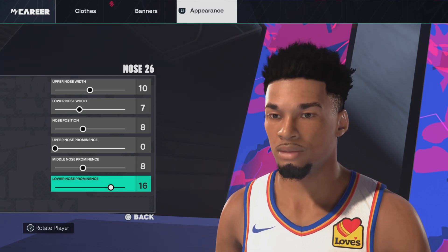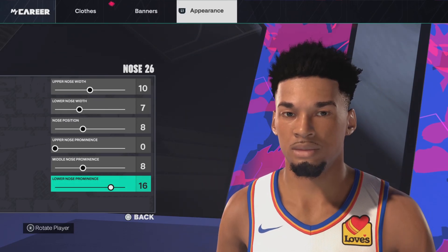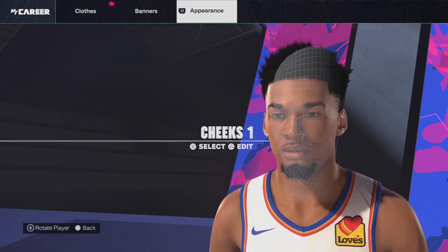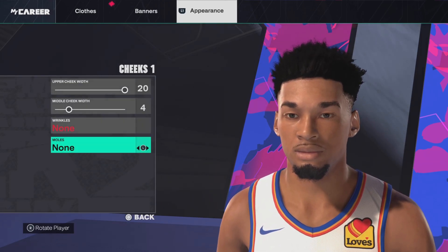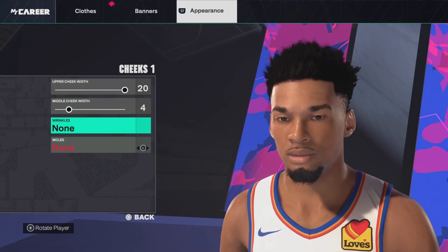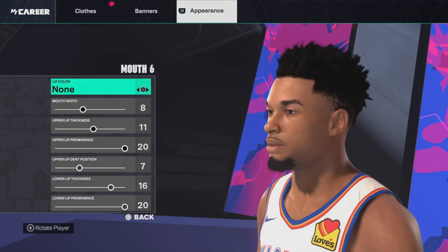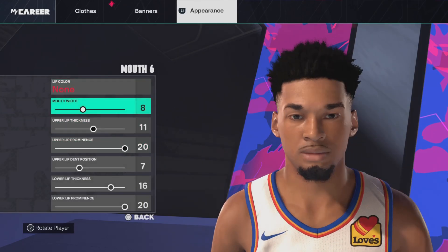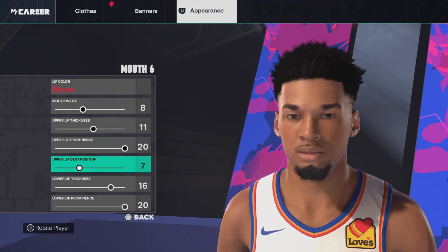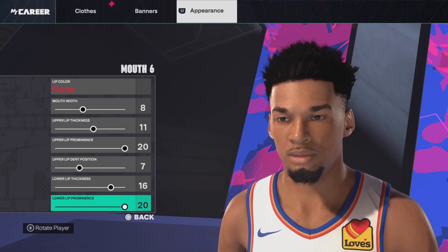I'm going to give you guys a couple of seconds to copy this down. And if you've already copied it down, make sure you hit the like button and subscribe as well. Next up, we've got the cheeks — we're going with cheeks number 1. Upper cheek width 20, middle cheek width 4, and then none for the rest. Next up, we've got the mouth — mouth number 6. Lip color none, mouth width 8, upper lip thickness 11, upper lip prominence 20, upper lip dent position 7, lower lip thickness 16, lower lip prominence 20.